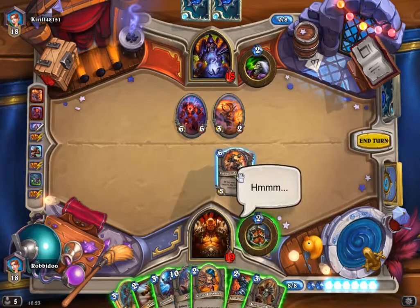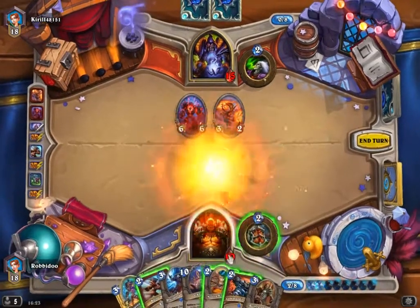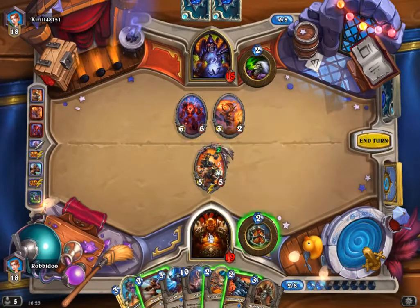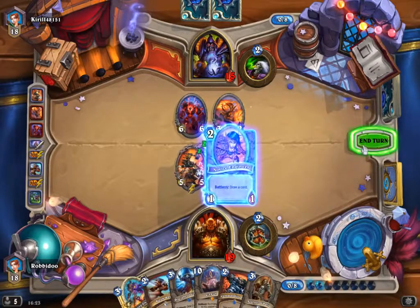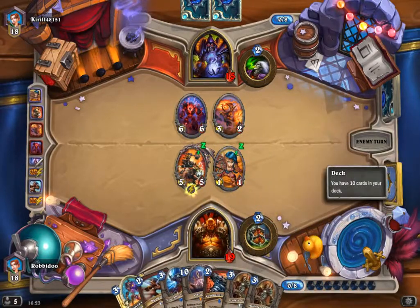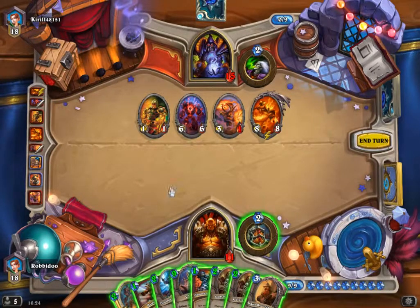Yeah, on two mana you can't do anything to stop this, and I get the first play. That's so good. But there's two parts of this game — one is not getting to play Azure Drake since they trade equally poorly.